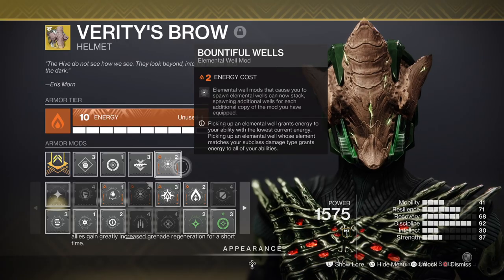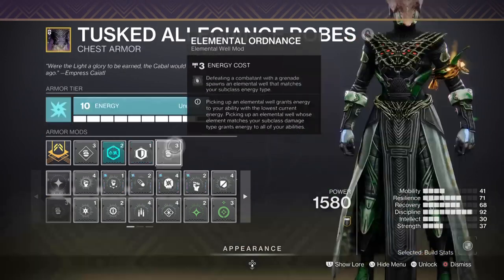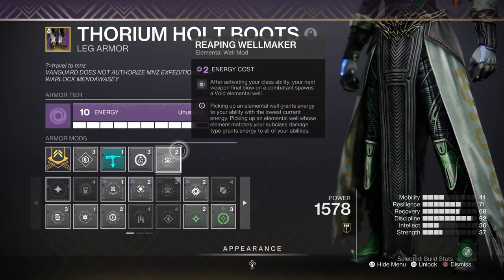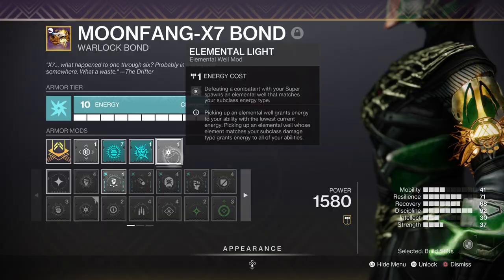For key mods to focus on: Bountiful Wells for getting 2 wells instead of 1. Font of Might for a 25% weapon elemental buff of matching type. Elemental Ordnance, where using your grenades can make wells. Reaping Wellmaker, where using your class ability and then getting a kill with it will produce Void elemental wells. And Elemental Light, where using your Super will produce an elemental well.